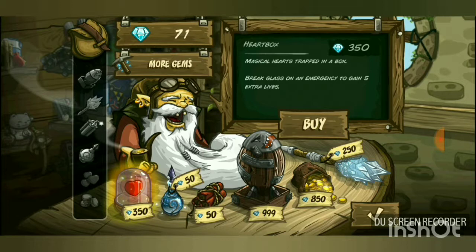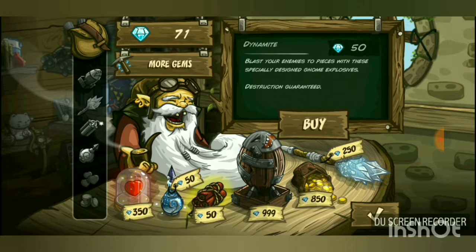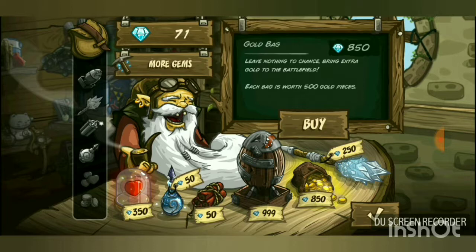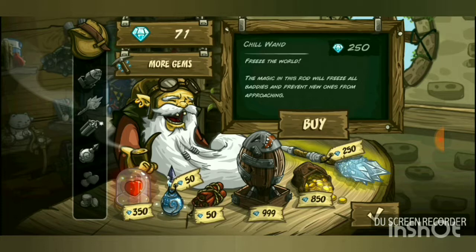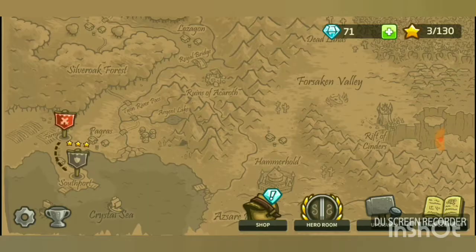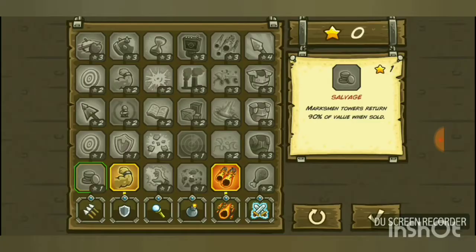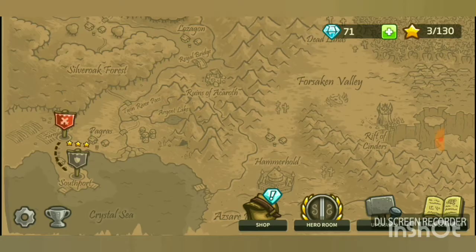In the gem shop you can buy: a Heart Box for five extra lives; a freeze item that holds enemies in place; Dynamite to blast enemies with gnome explosives; 'Fat Boy,' a massive bomb that clears the battlefield; gold bags worth 500 gold pieces each; a magic rod that freezes all enemies on screen; and a targeted freeze for a specific area. I try not to use these since I feel you should be able to win without them.